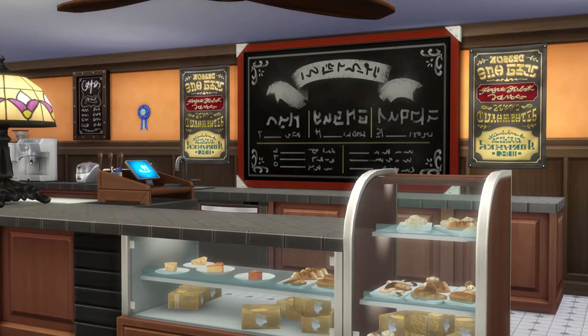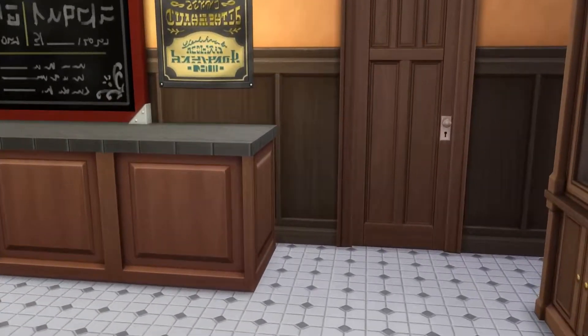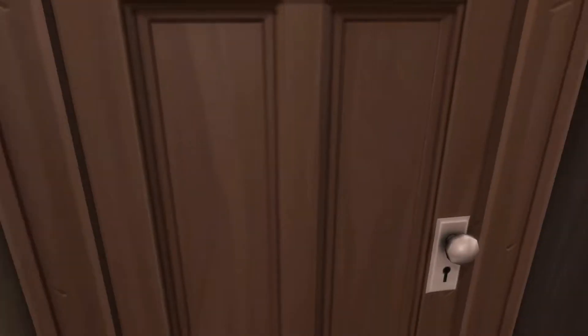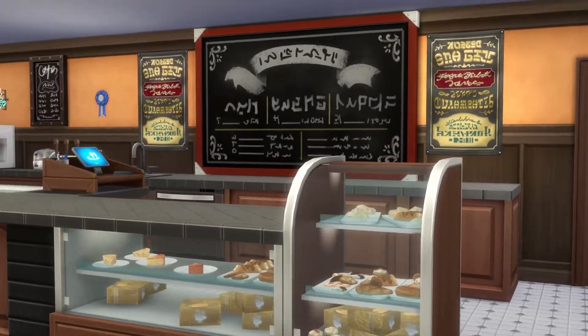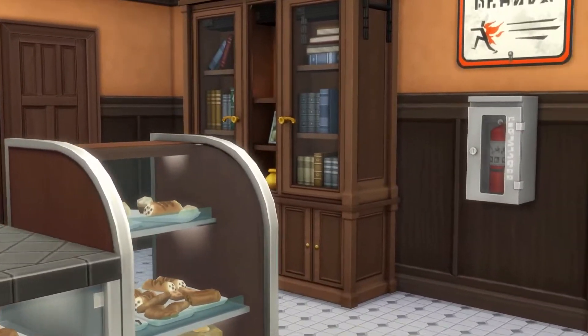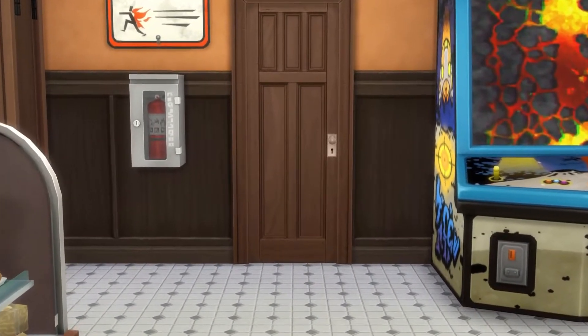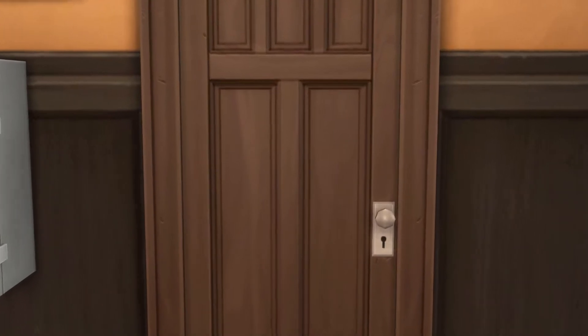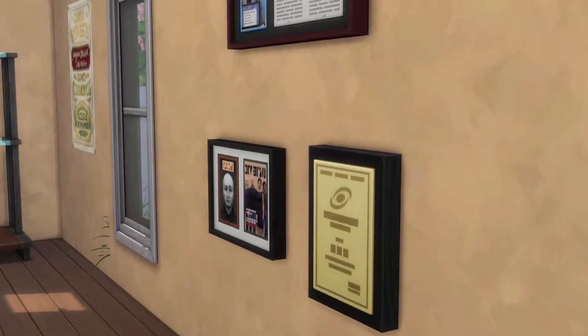Past the bar into this back storage area — I wonder if Sims Nancy can pick this lock. In the game we know that there is a door to the back, but we don't know what is behind there. We know that Tony goes back to accept deliveries, so I created a sort of stock room area, a place that Scoop can keep their extra ice cream that's not up front.